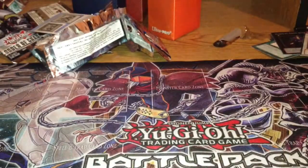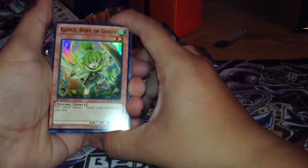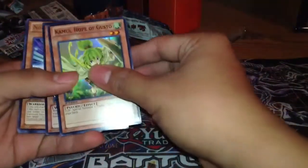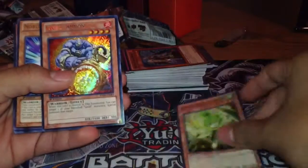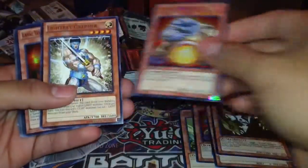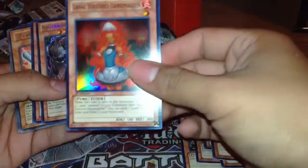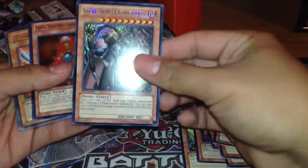Let me do a little recap of all the cards we got across all 15 booster packs. The Hidden Arsenal packs gave some hollow cards — good for a Level deck. There was also a secret rare in there.